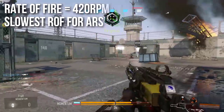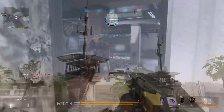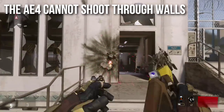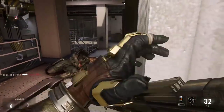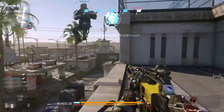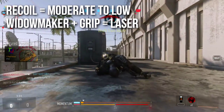One other bad thing about the AE4 is that it cannot shoot through walls. If you don't believe me, here's a test with Cross on one side of the wall — I'm pretty much just pumping bullets into it with the AE4 and I get no hit markers. I immediately swap over to the bow and I'm able to shoot through the wall and kill him like it's no problem. This gun has no ability to penetrate hard surfaces and you will not be getting any wall bangs with it whatsoever.